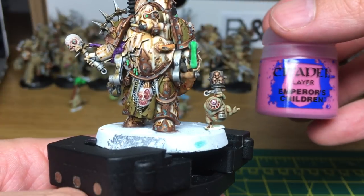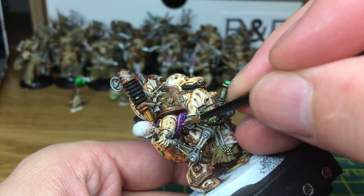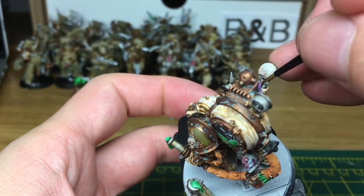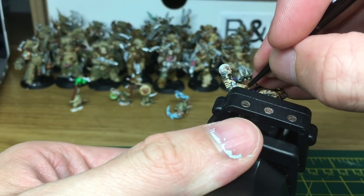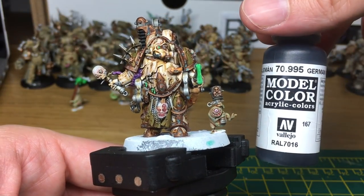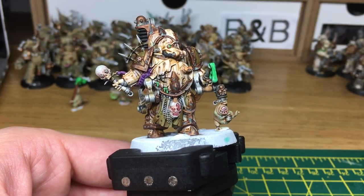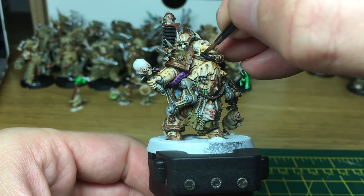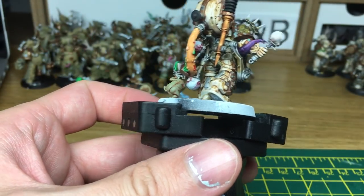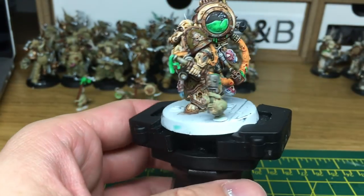The next colour is going to be Citadel Emperor's Children. I'm going to use that just to do the final highlight on the tentacle. I'm going to use Vallejo German Grey, and that's going to be just to do a little highlight on the rubber tubing at the back there on his face mask.